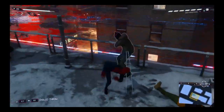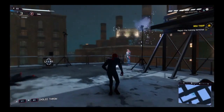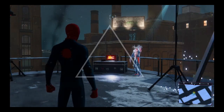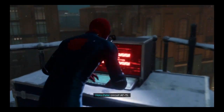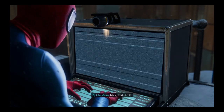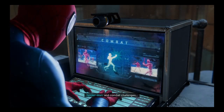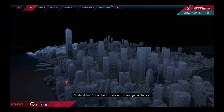Stand still! Yeah! System error. That's it for the tech thieves. Now to fix the training sim. Critical fault on circuit AF-15. Kernel panic. Let's try a BIOS reset. Nice! That did it. Looks like Pete made stealth, swinging, and combat challenges. Gotta check these out when I get a chance.